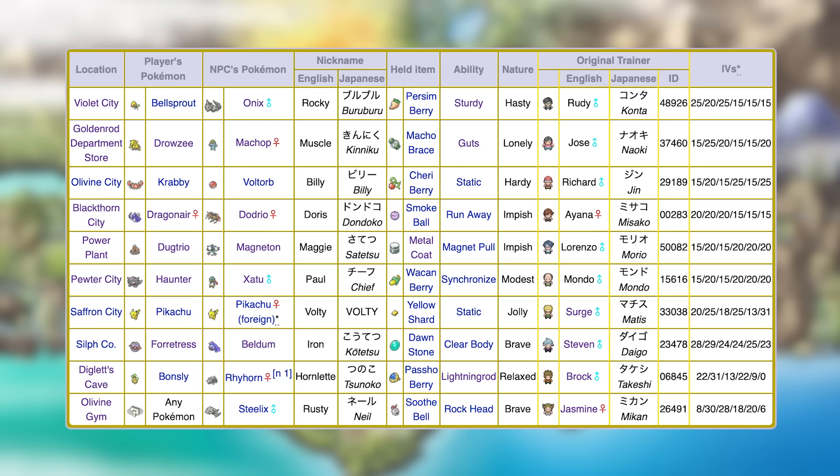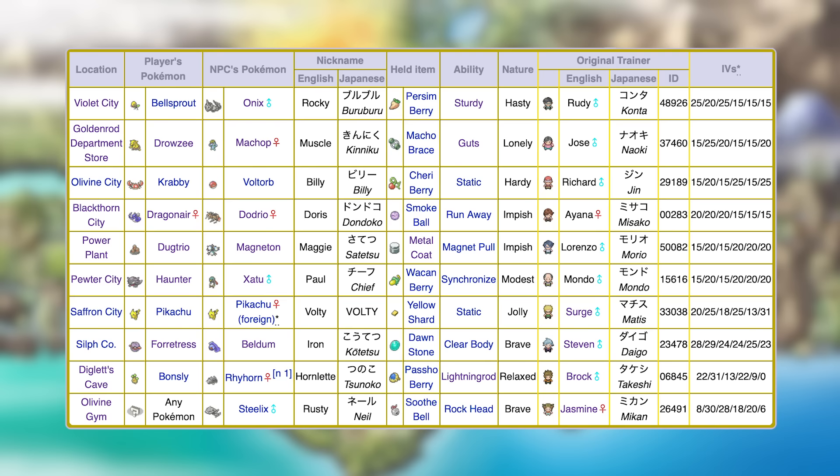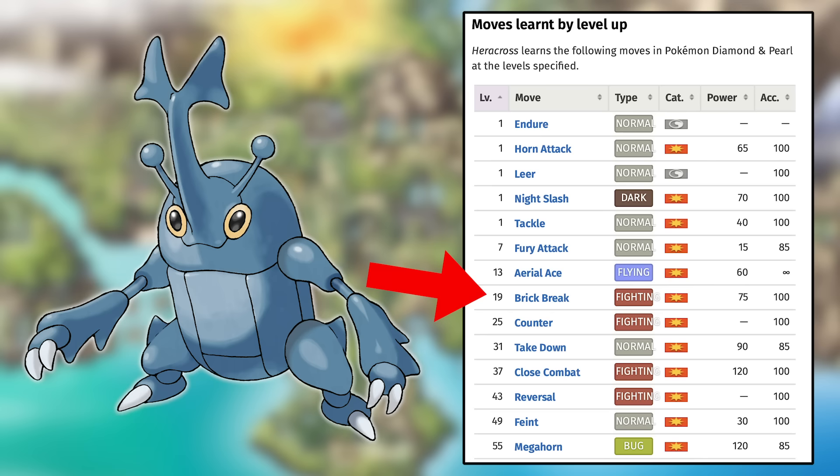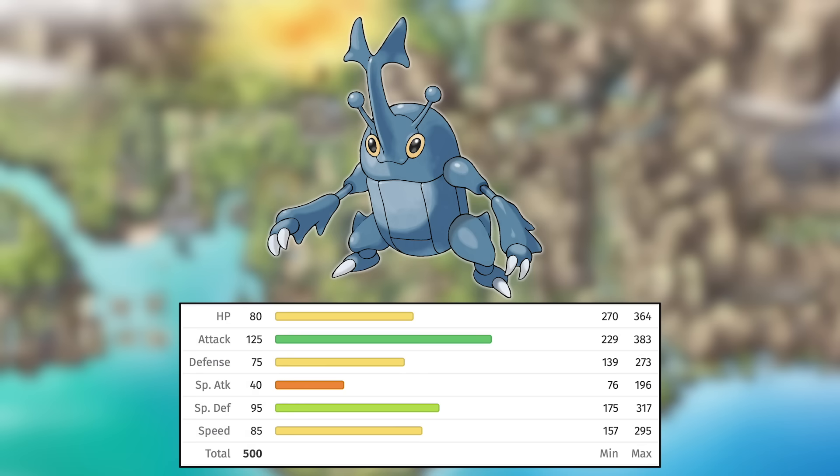Next up is HeartGold and SoulSilver. The in-game trade list for these games is a mix of the various trades in all three Gen 2 games plus some extras. However, my answer is the same as it was for Gen 2: Muscle the Machamp. It's very useful against Whitney, the most challenging gym leader in the game. I should mention that Heracross now has good fighting moves, actually getting Brick Break at level 19, which is incredible — and due to its much better stats, Heracross is actually better for the Whitney fight than Machamp. However, you can only find Heracross at a maximum level of five, so you'd have to do quite a bit of grinding. If you intend to use Heracross on your team for the rest of the playthrough, go for it, but otherwise just doing an easy trade for the Machamp is probably easier.